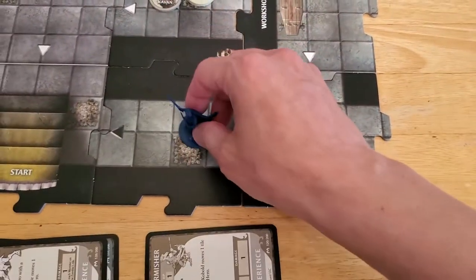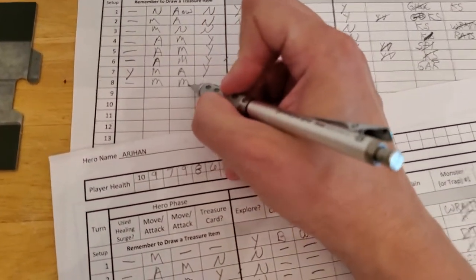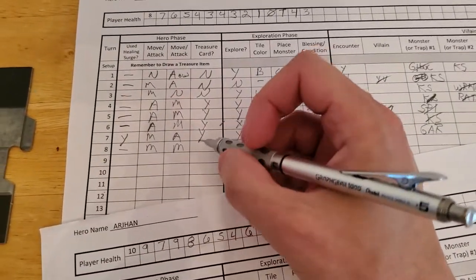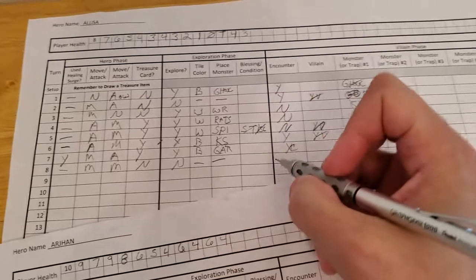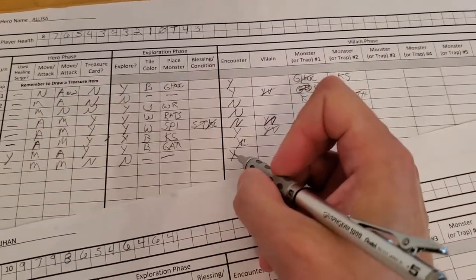So all the way over here. Alyssa did not use a surge - she moved twice, which is allowed. You're allowed to move and move again; you can't attack and attack, but you can move and move. No treasure, no exploration, no tile, no new monster. Forced encounter for not exploring.